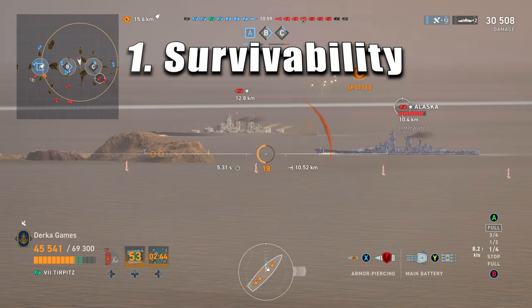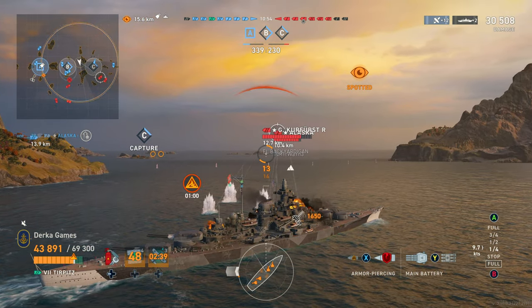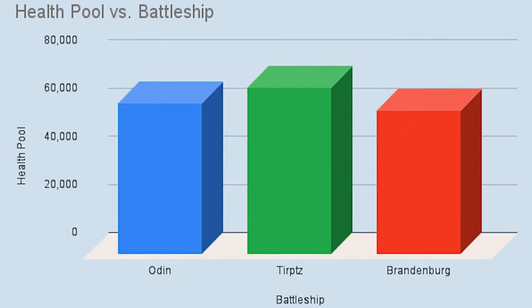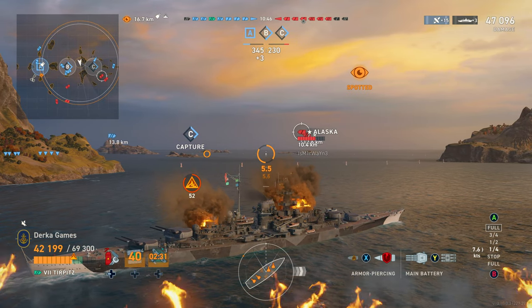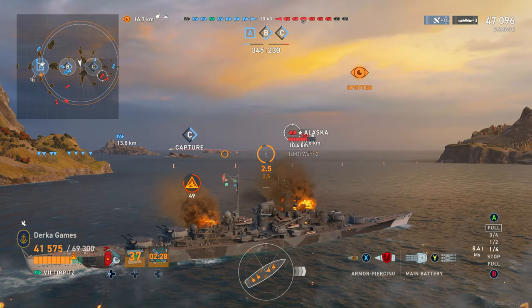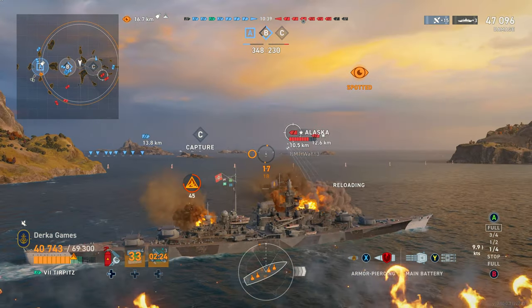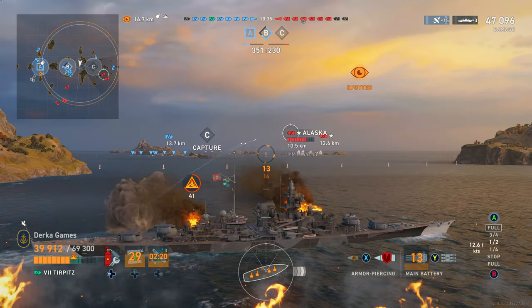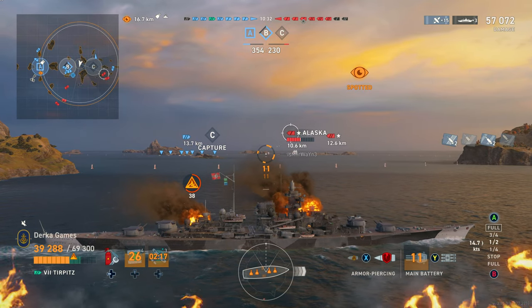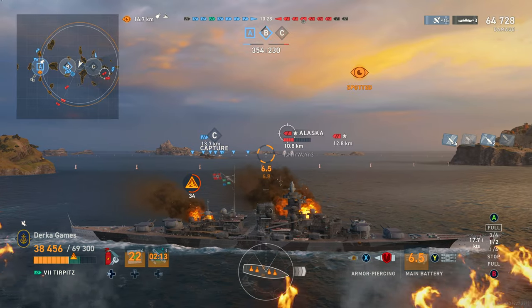Survivability-wise, off of the above setups, Tirpitz is going to be number one here by quite a ways — 69,000 health, which is 10,000 more than Brandenburg. In the category of heals as well, Tirpitz will be the better ship. Tirpitz heals 12,600, Brandenburg's 9,000, and Odin's somewhere in the middle. So if you had Master Mechanic with five heals, that would be 15 extra thousand health that Tirpitz could get back — very tanky indeed.